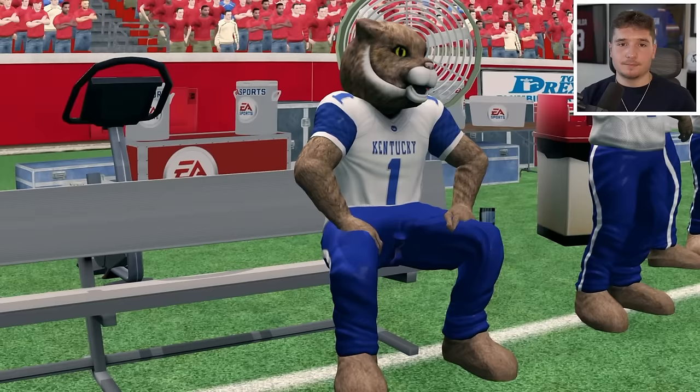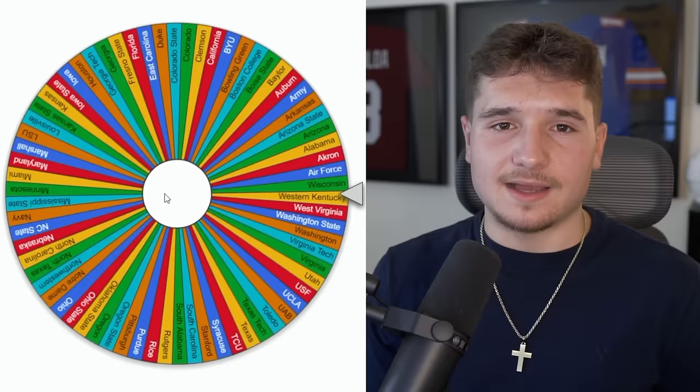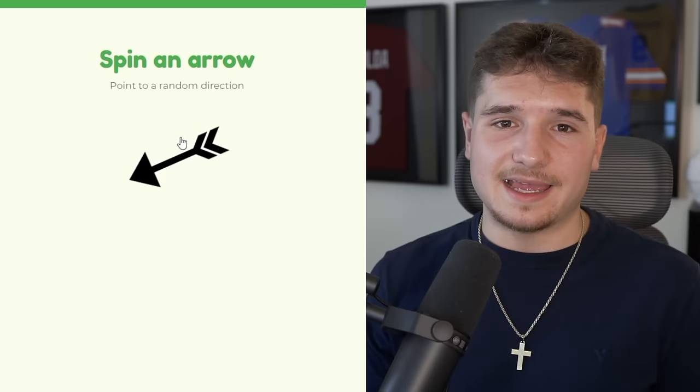My favorite team has already been put out, and because we just lost that game we're going to miss out on the mascot imperialism top 70. I didn't enjoy witnessing that, but now I'm just going to root for as much chaos as possible. The East Carolina Pirates just got landed on, with this arrow directing them straight to Duke.